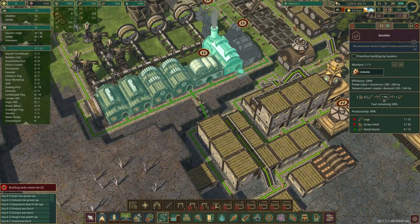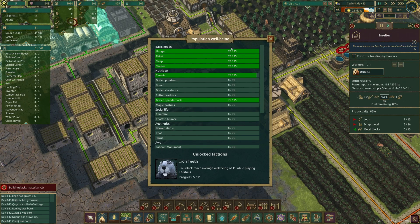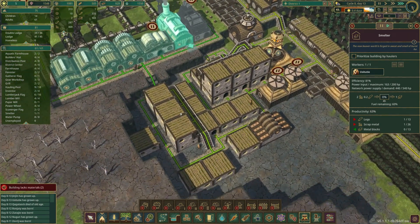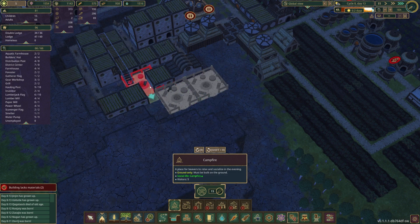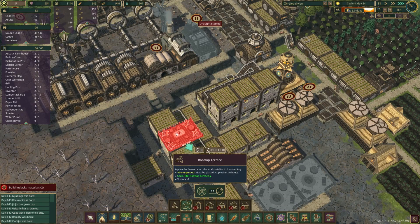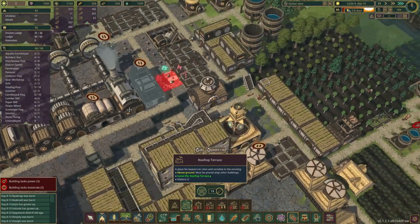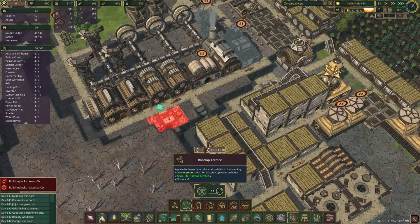Looks like our smelter is now done and the beaver is in there creating some metal blocks — that's gonna be helpful because we can start using them for decorations. A good way to raise well-being would be social stuff: campfires, rooftop terraces, all that good jazz. I don't think rooftop terraces will be a big one, but we can do some campfires over here since they're out of the way and we have a path to them. As for the rooftop terrace, I can't think of anywhere to put it — it has to go on top of another building and we don't typically build buildings that way.